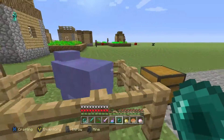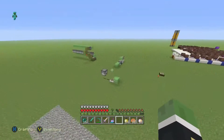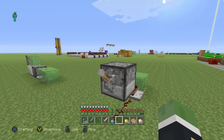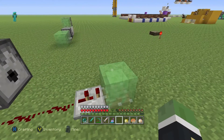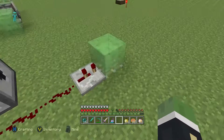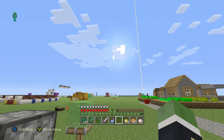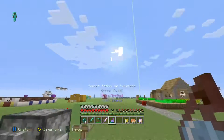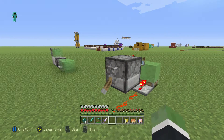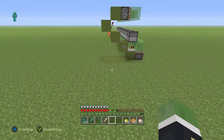Over here is my jeb_ sheep — all you need to do is name a sheep 'jeb_' and it'll cycle through rainbow colors. Over here is my mini potion dispenser. You can put whatever potion in there and it'll dispense out. Hit the lever and the redstone activates a slime block that bounces it and gives it extra boost so it travels farther.